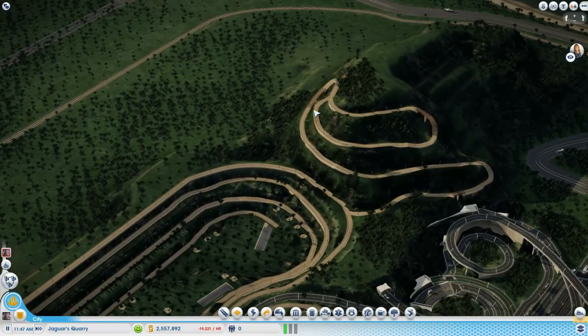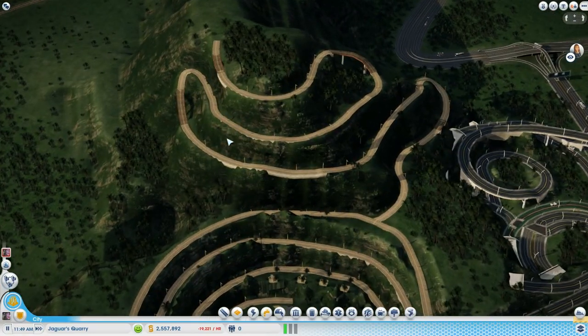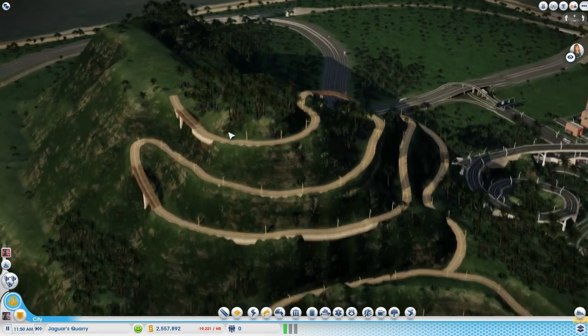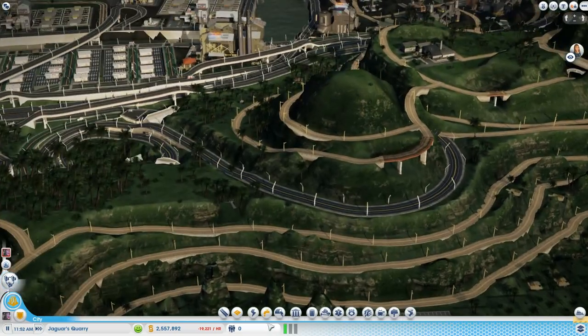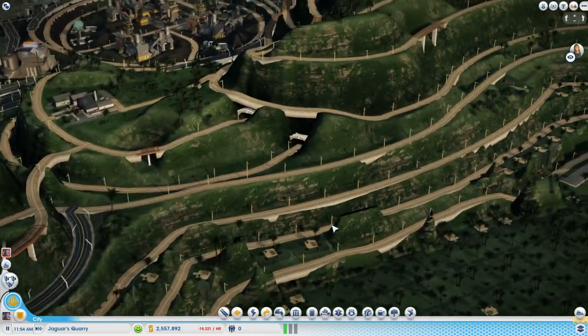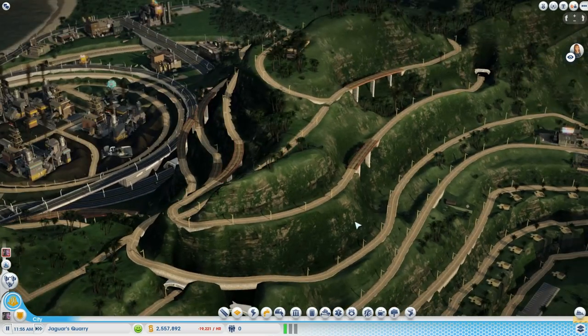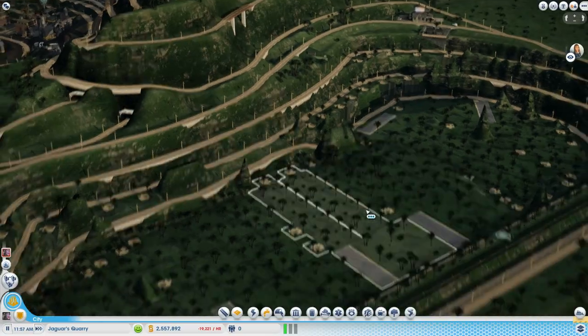So we have these meandering dirt roads going through these mountains, kind of making it look like they're carving through. There's not really any buildings that are excavating through this — it's just the look to make it convincing that they are mining this whole thing seriously.